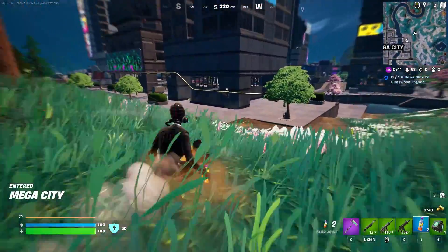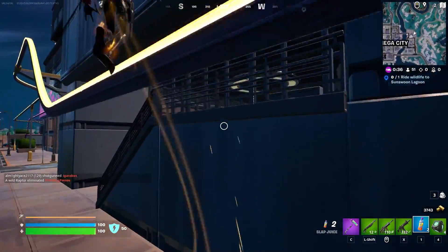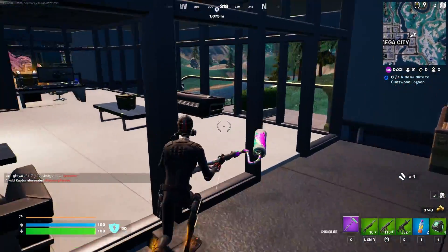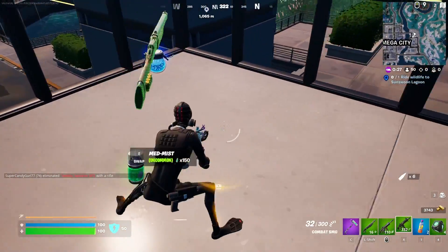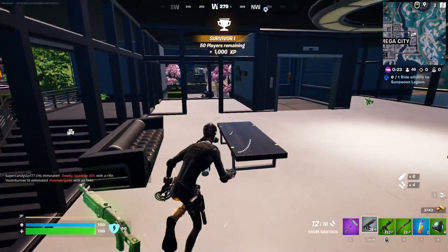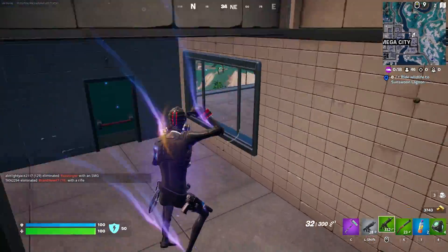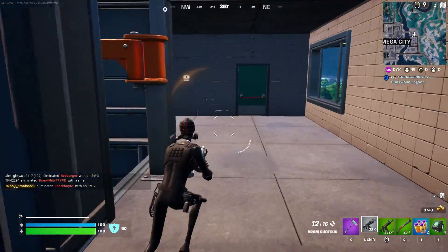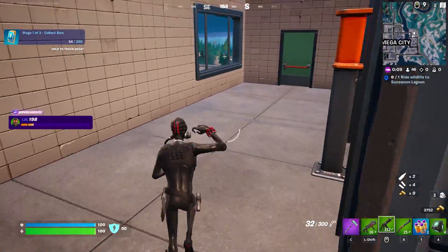Let's check out this building here first. I definitely need to find a better shotgun because this sharp tooth is not gonna do anything for me. Of course — the second I say I don't want a sharp tooth, the game gives me another one. Even a gray drum shotgun can outperform that thing, that's how bad it is. Maybe in build mode it's not that bad, but in zero build there's just no point — it doesn't do enough.